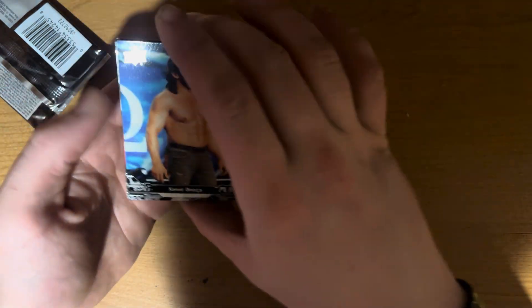Next pack — we got Rey Fenix, Christian Cage. We got an All in the Family — Colton and Austin Gunn. Another pack and Colton Gunn again, looks like a refractor card of him — maybe numbered, nope. Penta, Saraya, Mietta, Powerhouse Hobbs, and Trent Beretta. We got a Matt Hardy, Stokely Hathaway, Adam Cole, Excalibur's Picks — Eddie Kingston. We Are Elite pack.